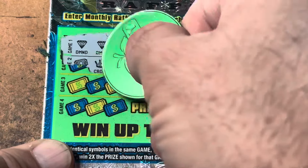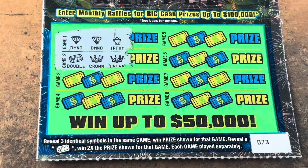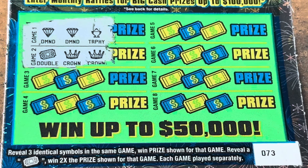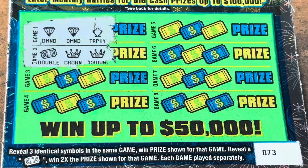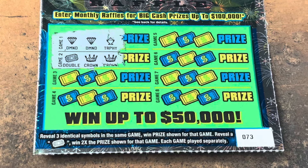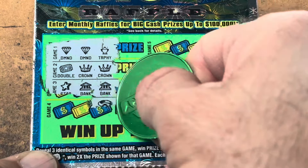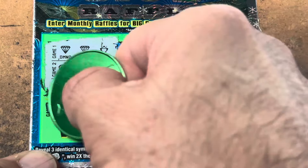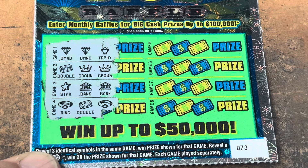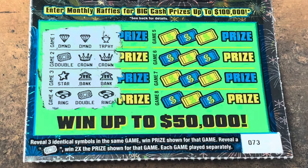Diamonds and a trophy — whoa, we got the doubler! That's what I'm talking about right there. Crowns and the doubler — holy cow! This really was a fun series. I still see the 20s hanging out, I probably should play some of those. Let's put the auto focus on. Bank, bank — we got a star, come on don't stop now — whoa, are you kidding me, another 2x! Holy cow y'all, we got two doublers!